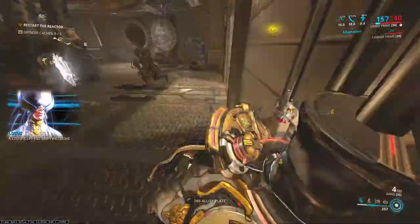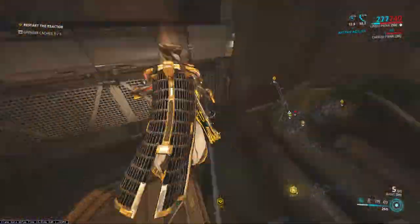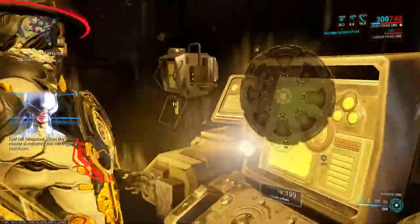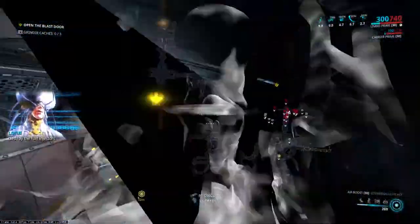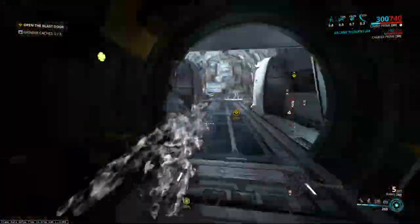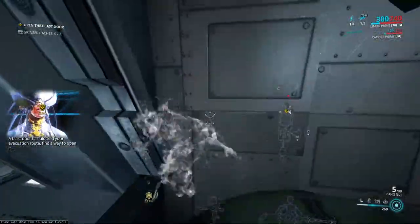A coolant cell has been extracted. Fuel cell reinserted — when the reactor is restarted, this will trigger a meltdown. Destroy the fuel injectors. A blast door has blocked your evacuation route; find a way to open it.